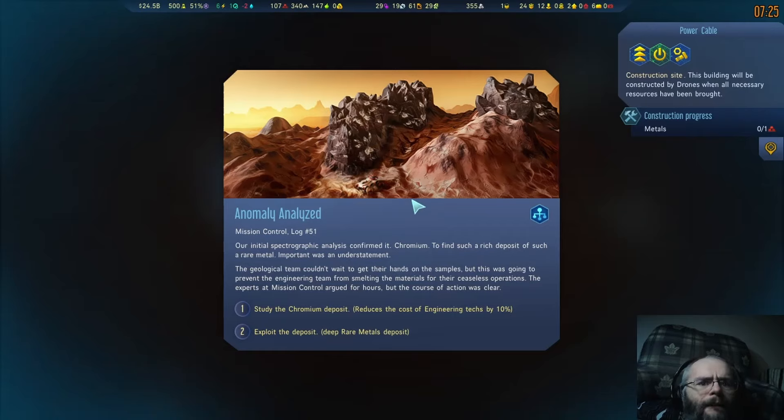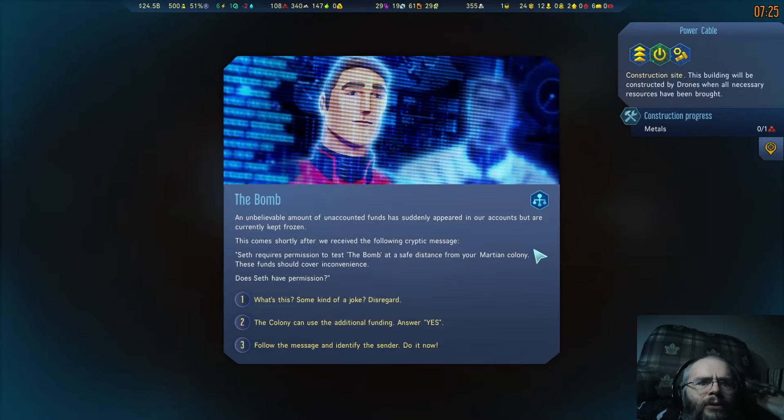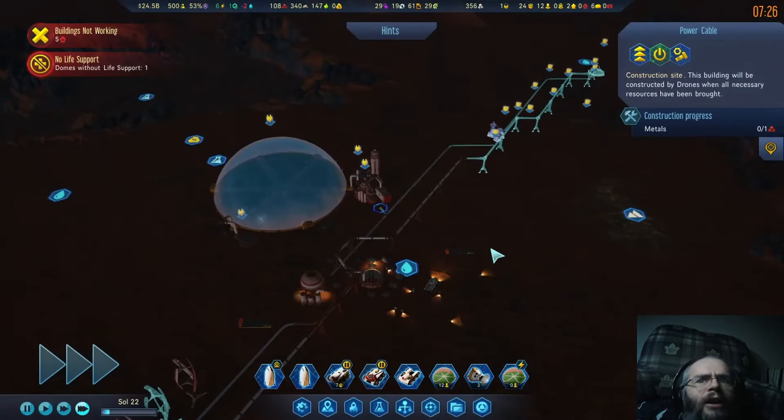Chromium. As far as I know we still have a few of these kicking around. I think I am just going to take an engineering tech reduction — that sounds really good. And a bomb. I don't think I'm liking where this is going. So you're going to offer me money to do something that I'm almost certainly not going to like. Do I just ignore it or do I try to take them down? I'm definitely not taking it. Not interested. Maybe we'll try and be like super good boys. We are not getting involved in that. That just does not sound like a good idea.